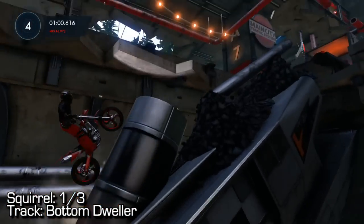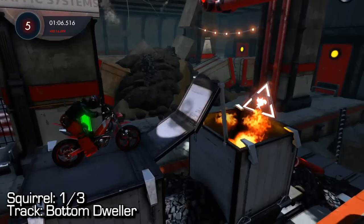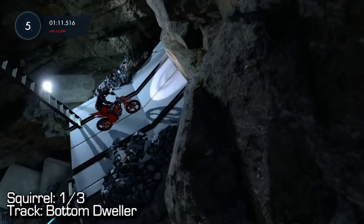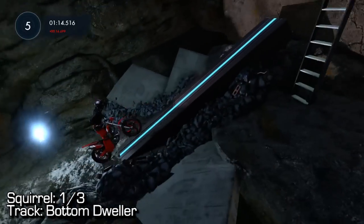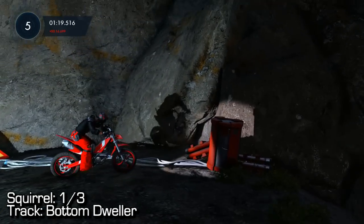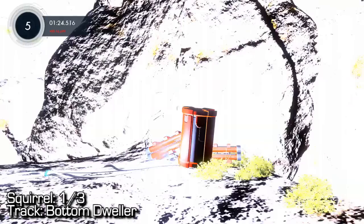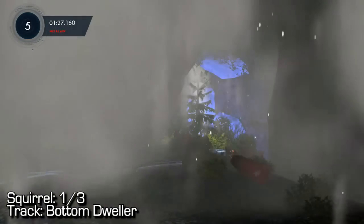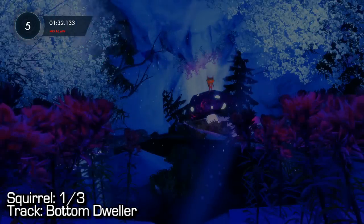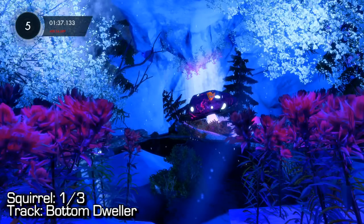Eventually you'll come up this ramp, go forward over these explosives, and instead of going up where you'd normally go, you have to go forward. Don't bail — make sure you stay on your bike and you should end up in this pit. Once in the pit, roll backwards. Once we hit the bottom without hitting the explosives, back up all the way to the left side of the screen. Push down on the left stick to pull the dynamite, then move your bike towards that hole, and you should trigger your first squirrel.